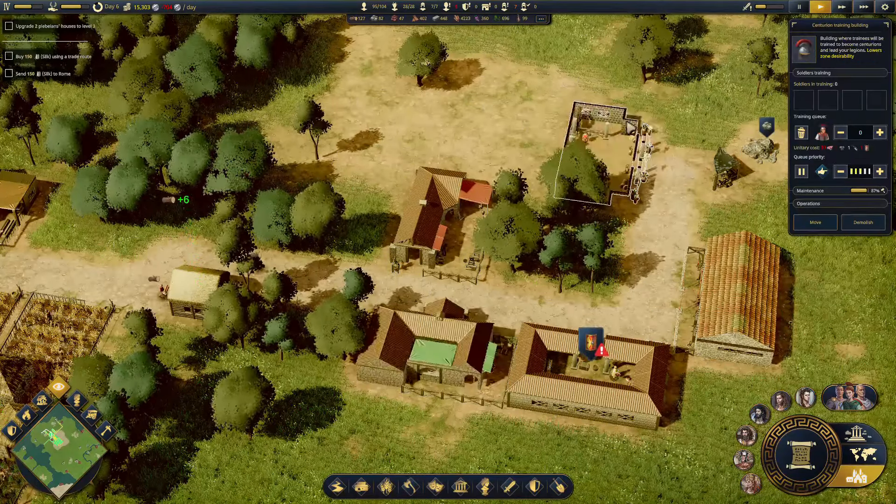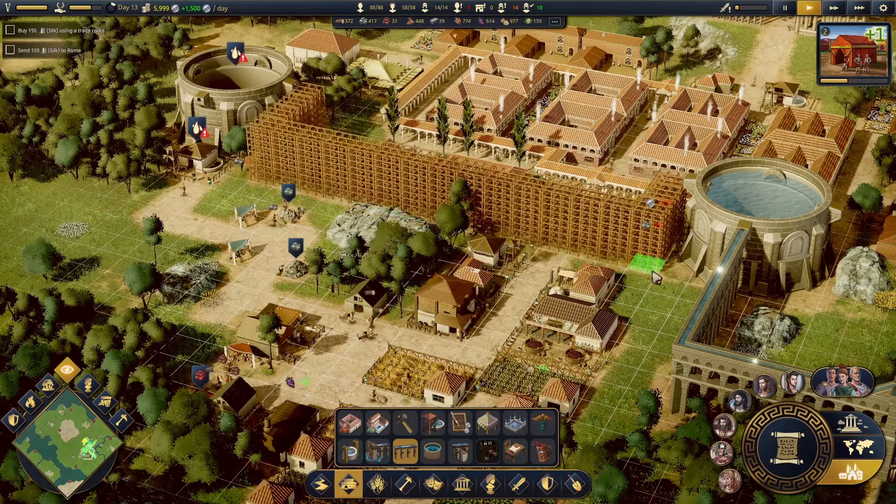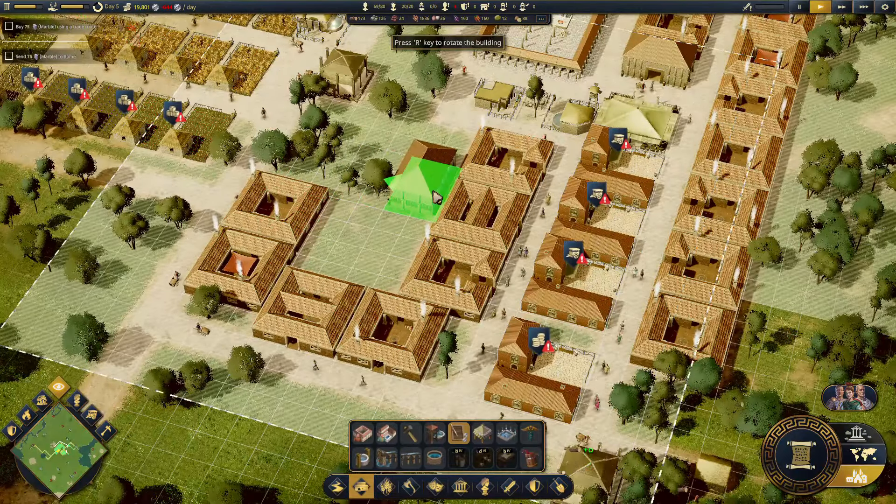And did I mention the gods looked like they were rendered in Unreal Engine 2? But even if Citadelum looks like a 10-year-old turd, I'd still recommend it to fans of the genre if I found the gameplay compelling. Alas, herein lies Citadelum's greatest failing, in that it sets itself during one of — if not the most — compelling eras in ancient human history, and then refuses to let you do anything fun with it.